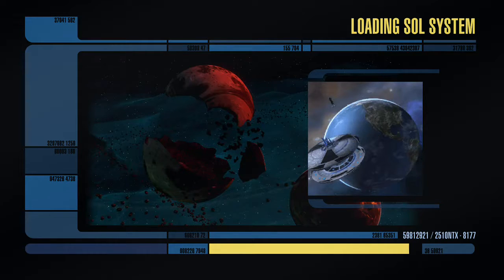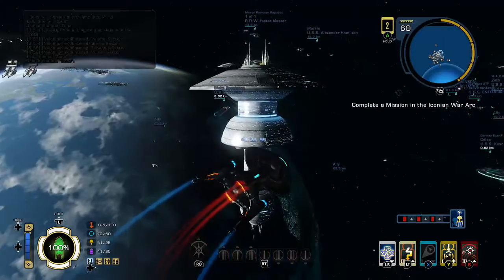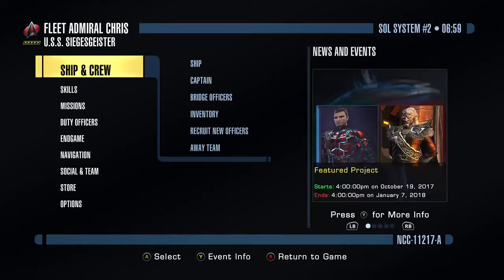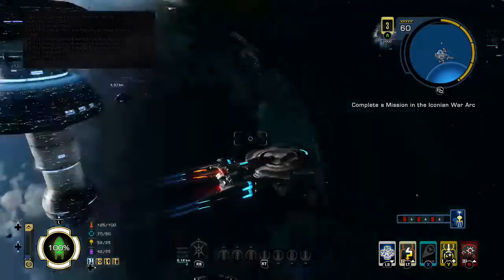I wish we could go to other parts of the Sol System, because obviously we're not just going to Earth. You've got Jupiter Station, you've got all sorts. But all we ever go to is the main section of the Federation fleet, which is obviously Space Dock. I really wish I could just stop off at Jupiter, or have a look at the Mars colonies, or just fly by the moon.